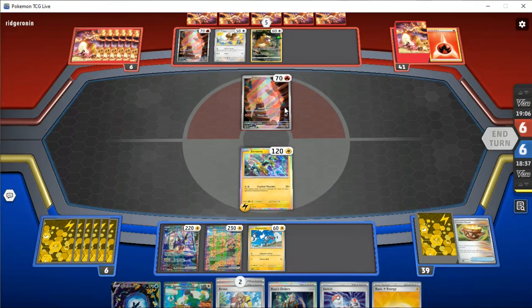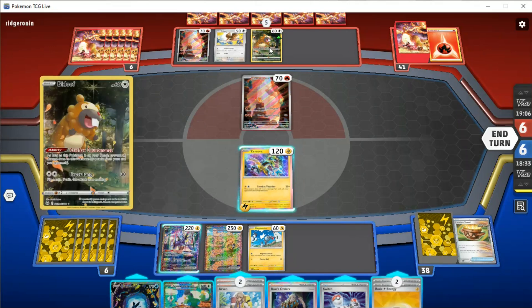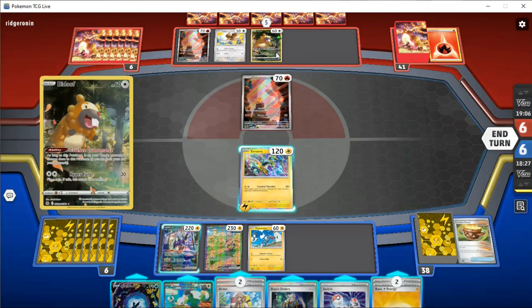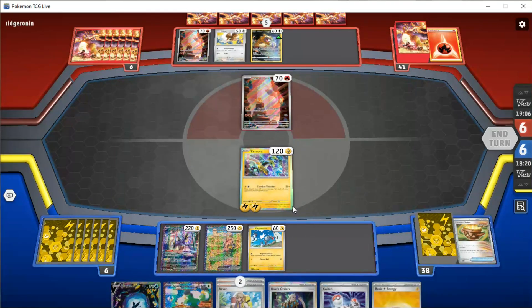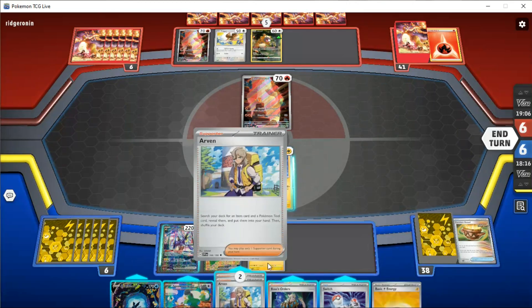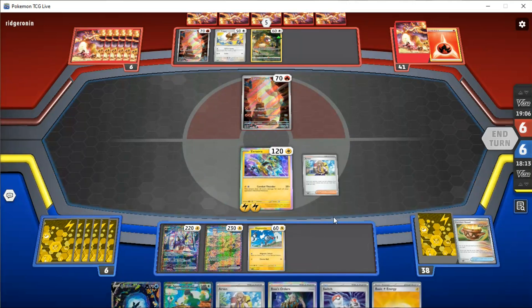Okay, feeding me a Charmander. That is fine — I'm happy to kill this. We could go hunt for a barrel. But I think it's worth it to just actually swing into this, to be honest. So yeah, I'll evolve there. I will use an Arvin. Yes, I shall use an Arvin.